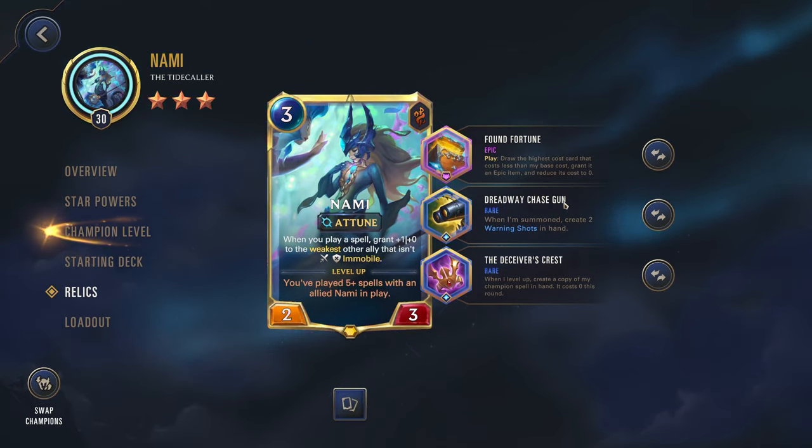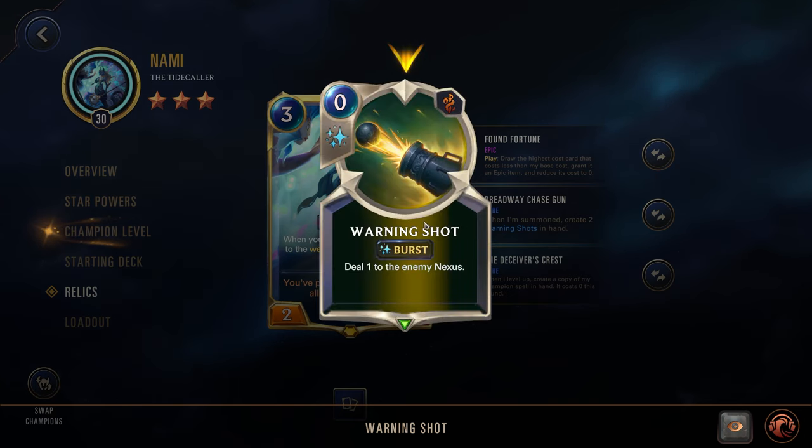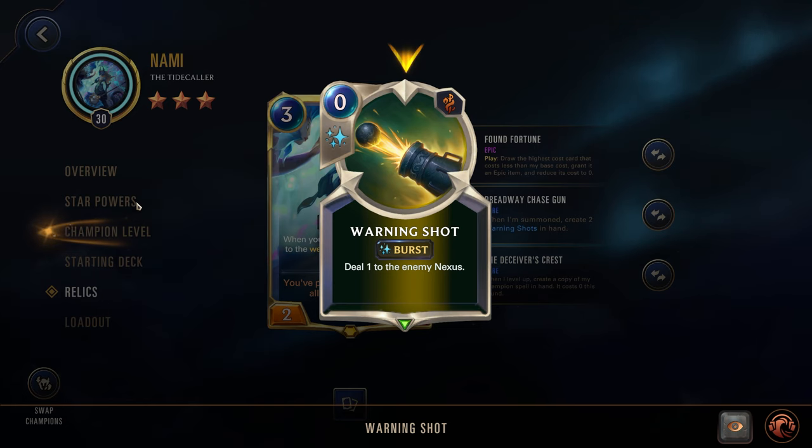Then we have the Dreadway Chase Gun. When summoned, create two Warning Shots in hand. These are just two free spells you can play — they cost nothing, but they're actually going to give you one mana back because of your star powers. Because every time you play a spell, you refill one spell mana.